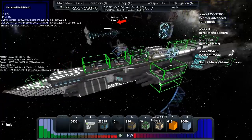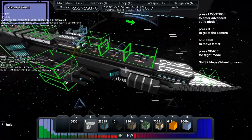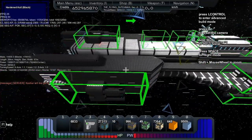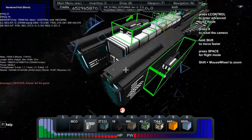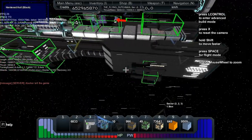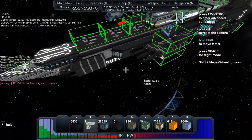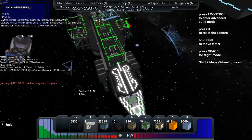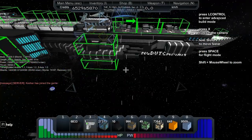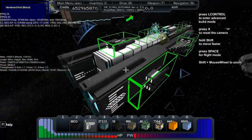The ship has a mass of 15,509, a length of 264 meters, a height of 39, and a width of 67. The power storage is 1.5 million and the recharge is 792,400,669 per second. The turning speed is 1.1 on the X, 1.2 on the Y, and 1.0 on the Z. The shields total 1.4 million with a recharge of 30,452 and a recovery time of 4.